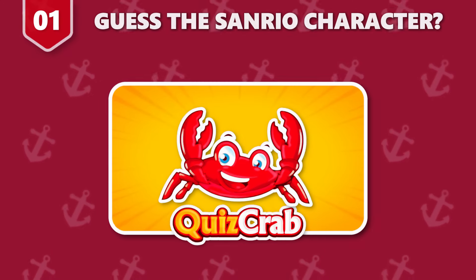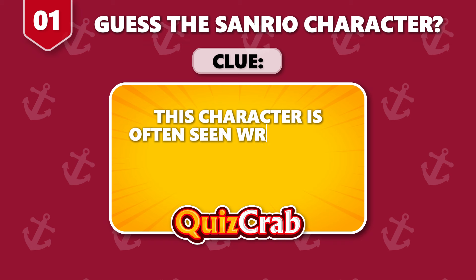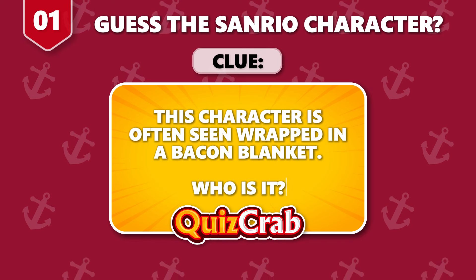Round 1. Guess the first character. The clue is: this character is often seen wrapped in a bacon blanket. Who is it?